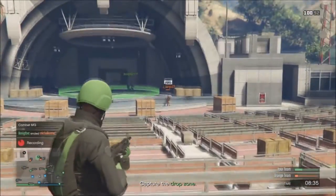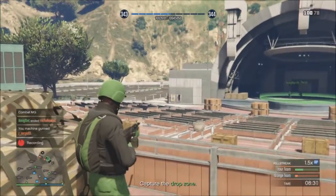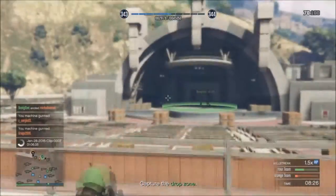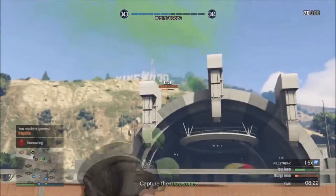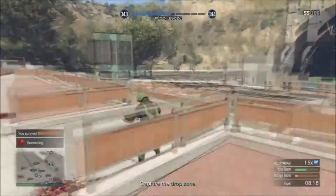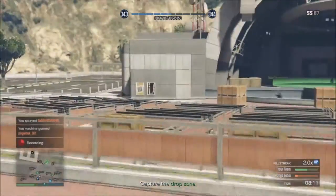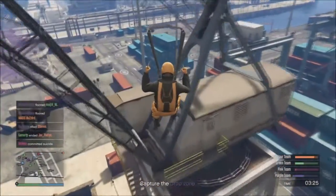There are two positions you can play: Team Catcher or Team Defender. As Team Catcher, you go straight to the zone, kill anyone that gets in your way, and capture the zone as quickly as possible. As Team Defender, you grab any weapon you see fit and go down there, obliterate your opponent, and defend your teammates as they're capturing the drop zone. It's going to be tough, but it will help you out.